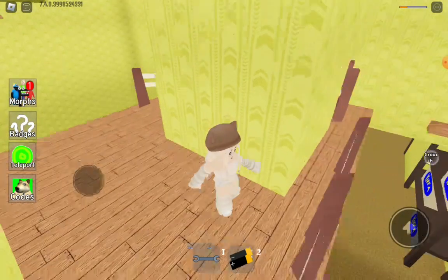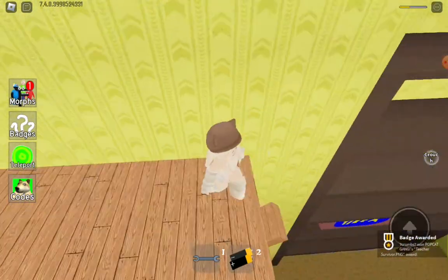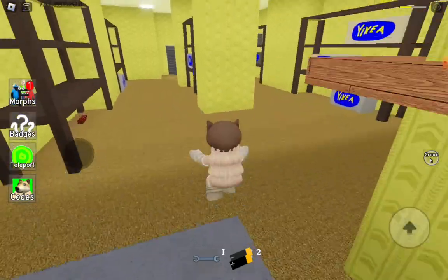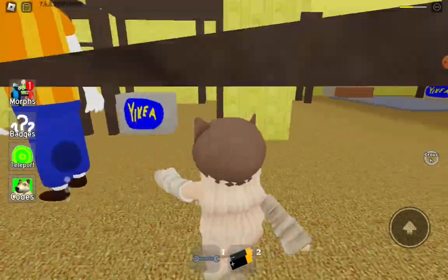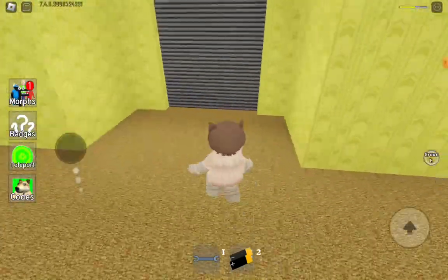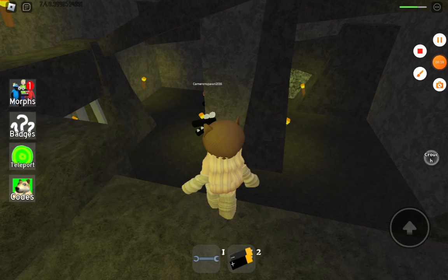There's a platform right here. I do have to be a parkour pro to get up here. There's a little base. I do think you have to go — please help me! I'm going to get this. It's stuck, this is so hard. Honestly, I don't know how to get the other morphs, so we're just going to go to the Liar's Cave. I actually don't know how to get the other morphs, so sorry guys.